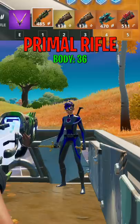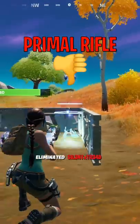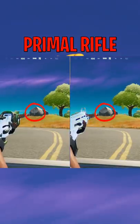The primal rifle does 36 to the body and 54 to the head. The drop off starts at 50 plus meters and I'd give this another thumbs down. I think I would always take the regular ARs for first shot accuracy.